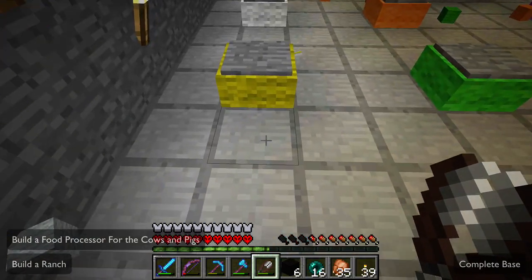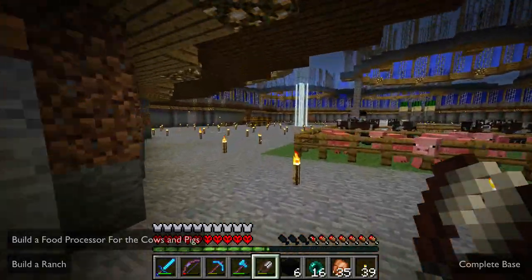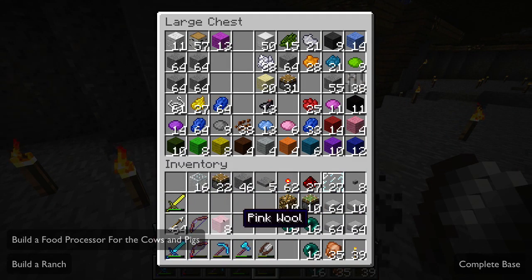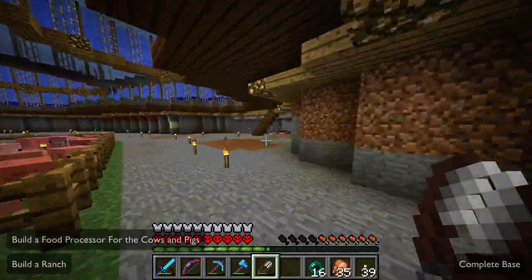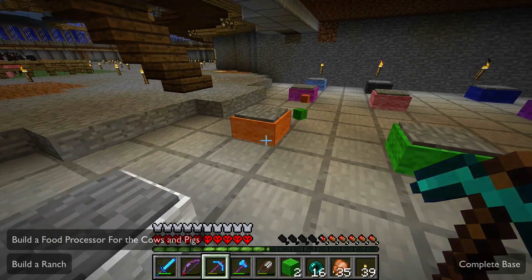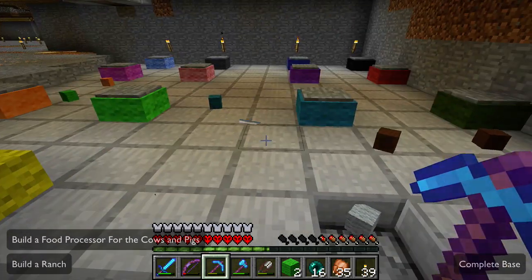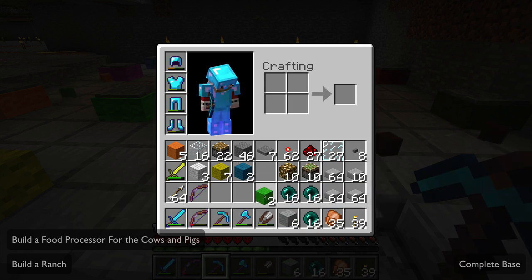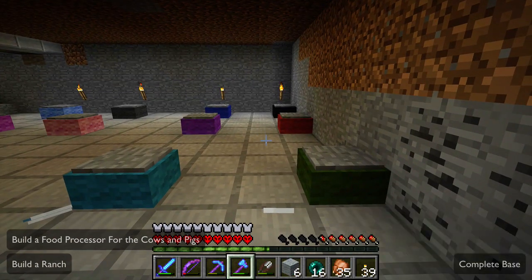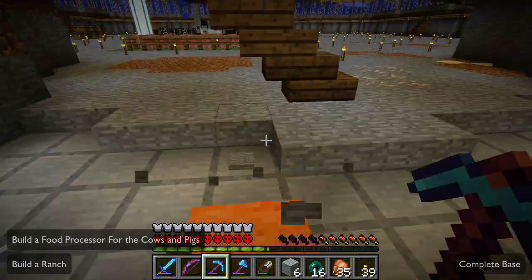I couldn't figure out why I wasn't picking any of them up — oh, my inventory's full. Let's empty the old inventory here. Speed boost activated. I've already collected a few of these. I've got a lot of stuff in my inventory right now because we're going to do some work with the cows and the pigs. I'm going to go ahead and remove all of these pressure plates. That was gray — the pickaxe is just too good. Maybe we'll do it the slow way.